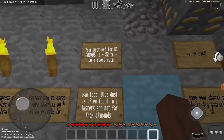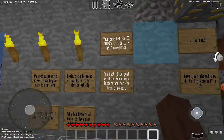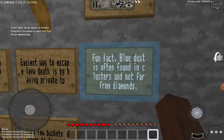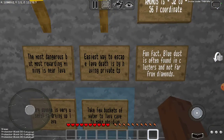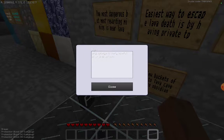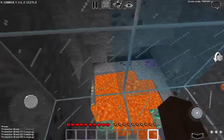Your best coordinates for diamonds are 52 to 56 on the Y coordinate. Fun fact: blue dust is often found in clusters and not far from diamonds. The most dangerous but most rewarding mining is near lava. The easiest way to escape lava death is by having a private teleport. A dry sponge is very useful for drying up lava — take a few buckets of water into a lava cave to make obsidian.